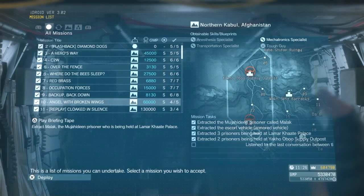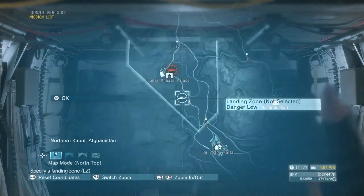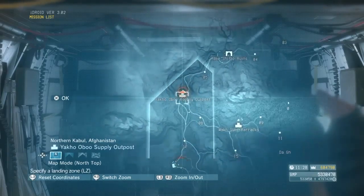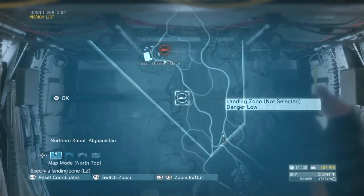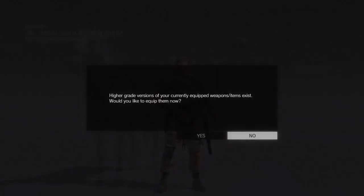The first thing you want to do is start the mission and select this landing zone right here. There are two other landing zones but you don't need to pick them since they're dangerous, so just pick this one right here.